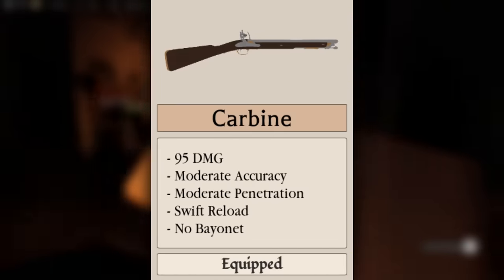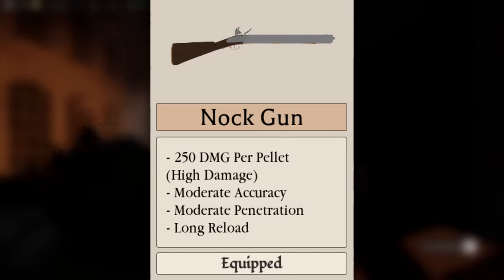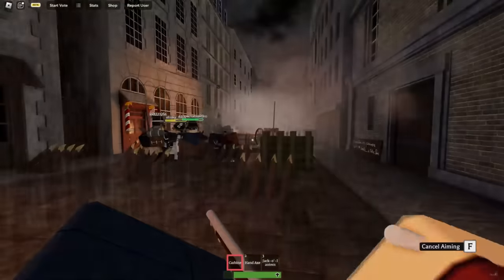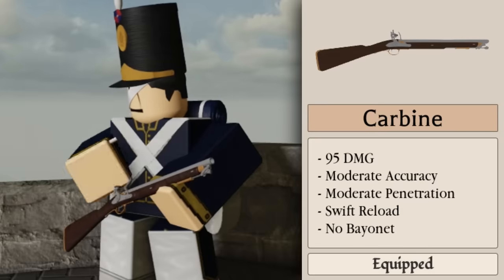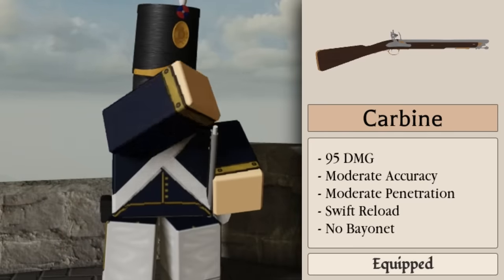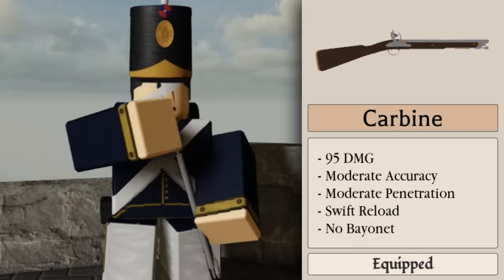The carbine had a massive reload buff, and the knock gun had a massive damage buff, and I also want to talk about some of the mechanics that have been discovered for it. So let's go ahead and start with the carbine. The carbine is a new primary weapon for the infantry class that was added during Guts and Black Powder's Halloween update.